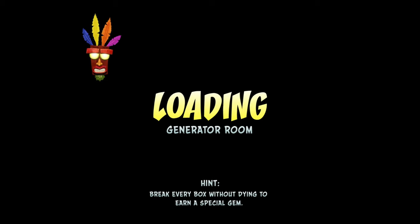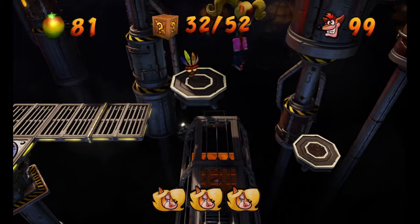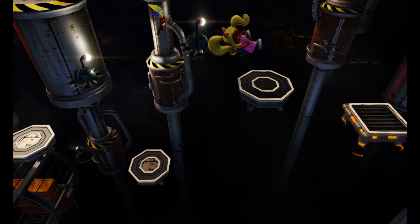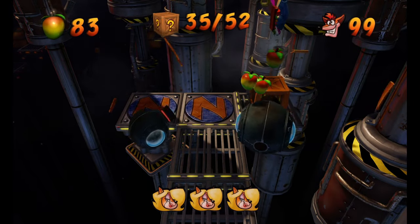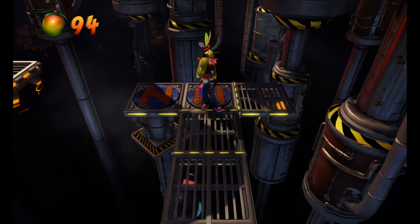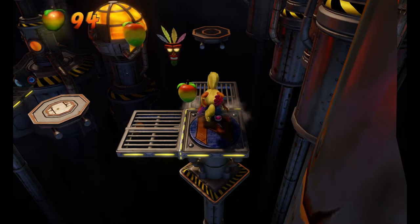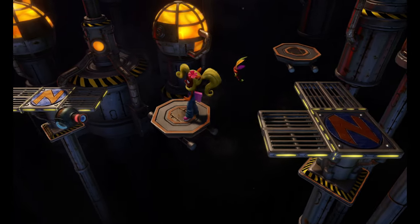This mask will be box number 32, which is a great place to get the mask. Because this part here can be a little tricky. You want to wait for them to go all the way forward before jumping, and just time your jumps properly. This is a nitro box — if you want to wait, you can spin them just like that. And just walk with this platform — don't move because you can fall off. Just line yourself up well enough to get there and let it take you.